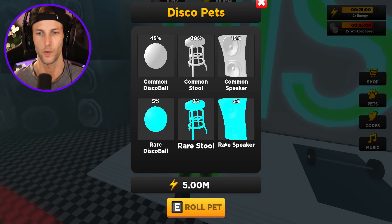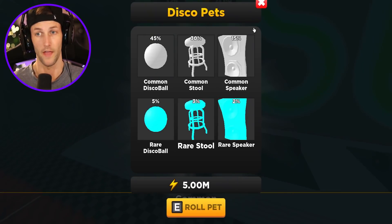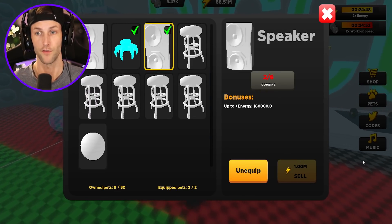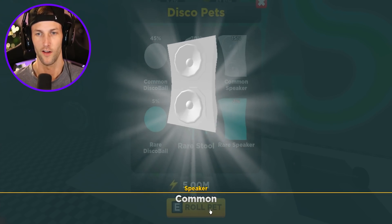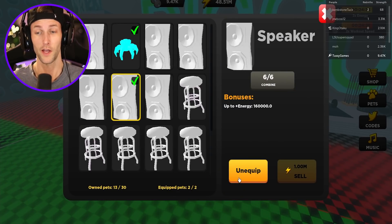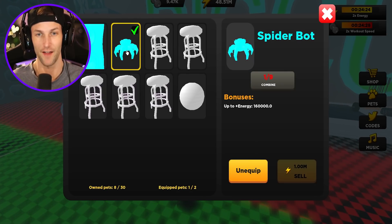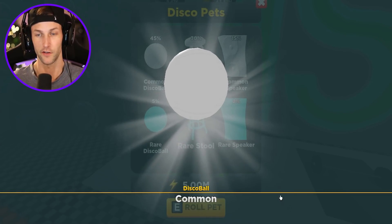So it looks like we need probably six of everything — disco ball, speaker, another stool. We only have five stools, so we just need one more stool. Come on, give me a stool. That's a speaker, that's a speaker, that's a speaker — they're all speakers. What is going on? Do we have six speakers then? We have six speakers — so we can combine those, which gives us 320,000 extra energy every time, you guys. Now all we need is one more stool. Not a disco ball. I think it knows what I have and it doesn't want to give me a stool.